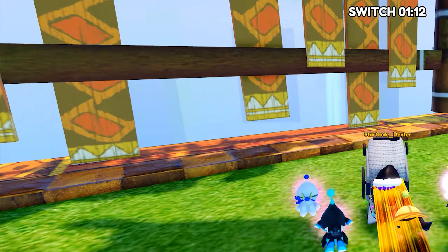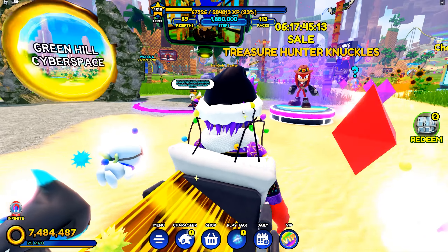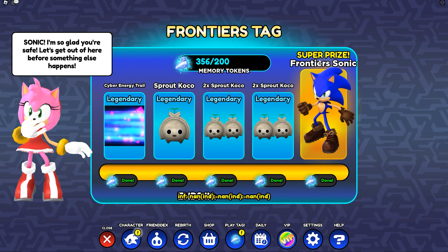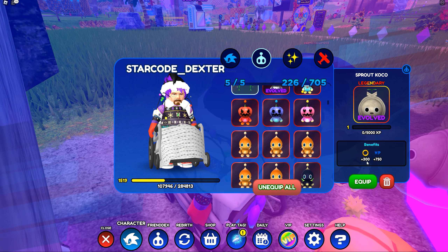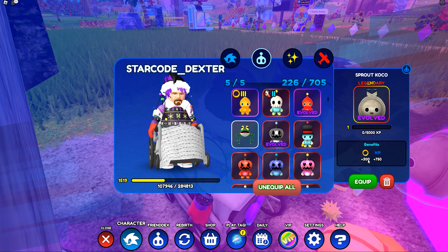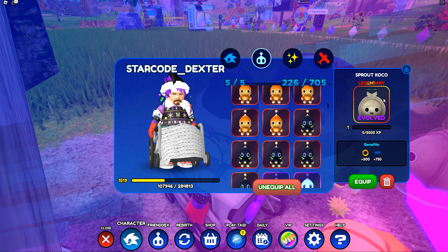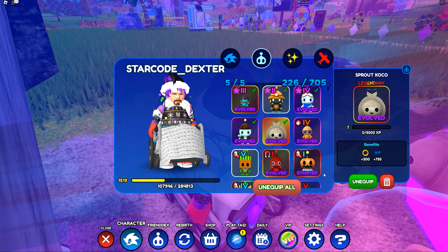Let's go back to Green Hill and check out what this Sonic skin is all about. Now we are back inside Green Hill. We can go check out our brand new skin. This is our super prize — not only did we unlock a Cyber Energy Trail, which is legendary, we also got five of these super cool Sprout Cocos, which we can now evolve. And they're legendary. Let's see what they're going to do when we evolve — 300. That is not too bad at all. 750 XP and 300 rings. This chow is so OP!